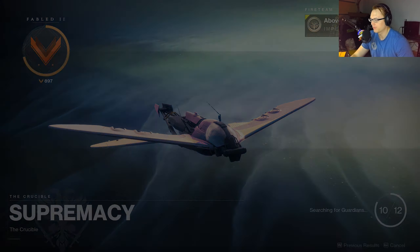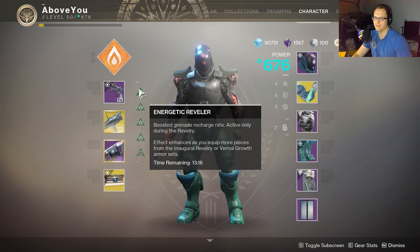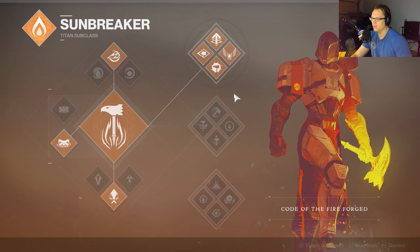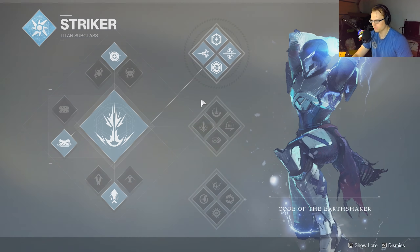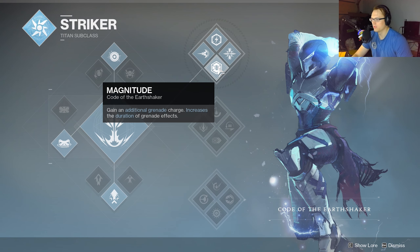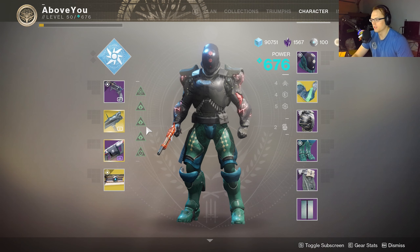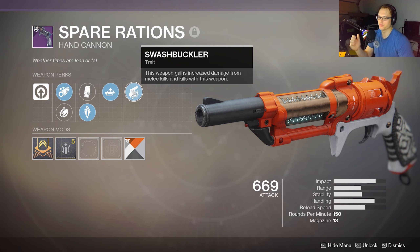Ladies and gentlemen, welcome to some Supremacy. I'm Death or Above. We are going to have mayhem in PVP with some energetic reveler grenade build. Sunbreaker — let's go Striker — I'll get the double nades and we'll have some fun with the grenade spam in PVP. But we're really gonna be looking at the Spare Rations with Swashbuckler.